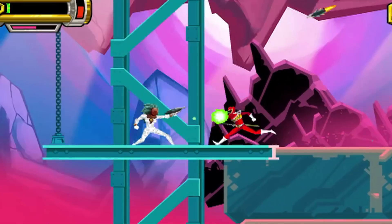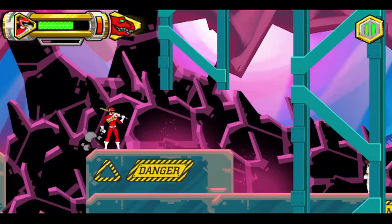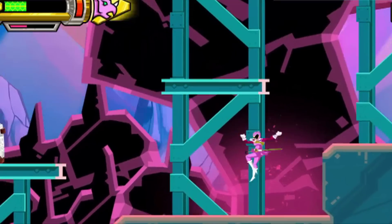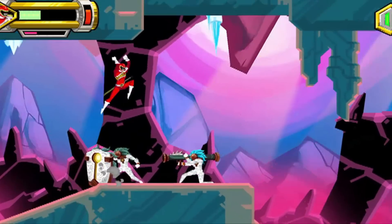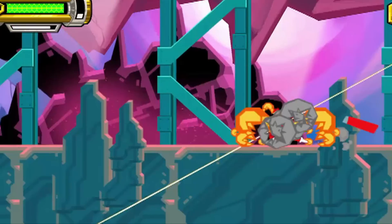But watch out — Vivix won't only have blasters. Some of them have shields, missile launchers, and even unicorns. Actually, scratch that last part — no unicorns here. For the Vivix with shields, you can't fight them head on, so you've got to jump, dash, then slash and kick. But make sure you jump and dash behind their shields for the slashing and kicking to work.